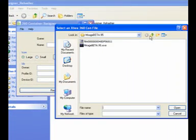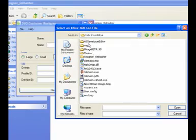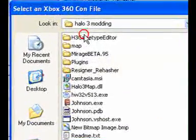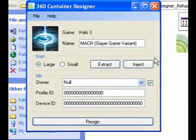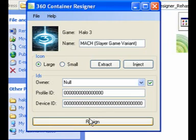Once you've done that, then resign it. I'm going to resign it and then go back and edit it in the hex editor, which is what I should have done rather than changing the author.